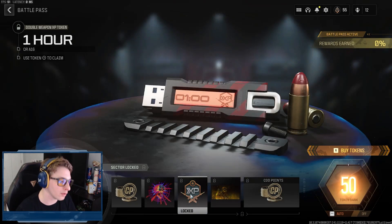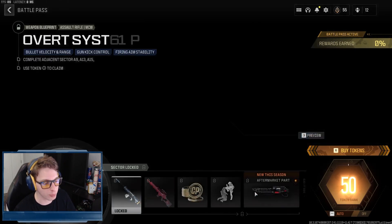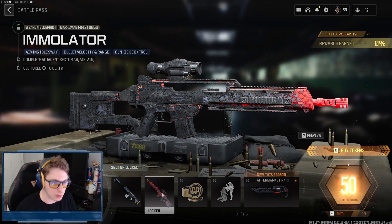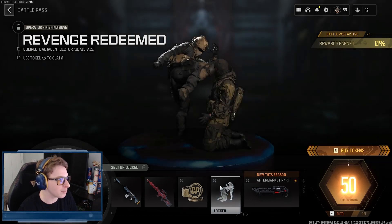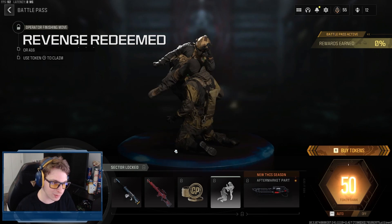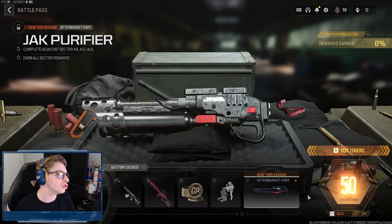In Sector A13 you get 100 COD Points, the Skull Sight large decal, one hour of double weapon XP, the Fire Marshal loading screen — I'm always a fan of loading screens — and another 100 COD Points. At A14 we get the Overt Systems MCW blueprint, which is probably going to be very meta this season in Warzone, the Emulator DM56 marksman rifle blueprint with that fiery magma earthen design, 100 COD Points, and the Revenge Redeemer finishing move, which is brutal.